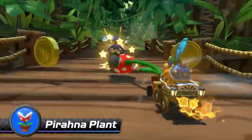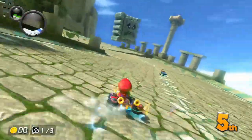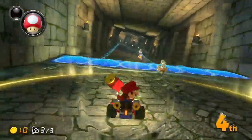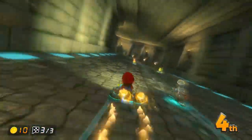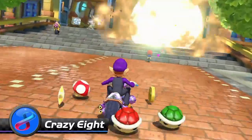A core game mechanic of Mario Kart has always been items. Here, you can carry two at a time, using the order you collected them. Press L, the left shoulder button, to use your items. Some can be fired forward or backward by pushing forward or backward when you press L.